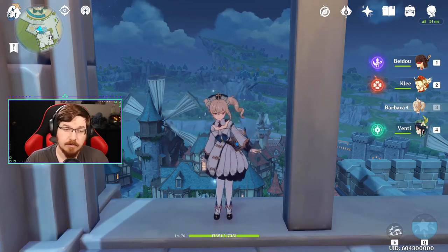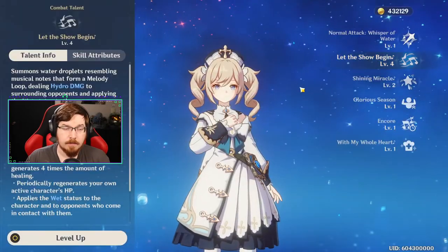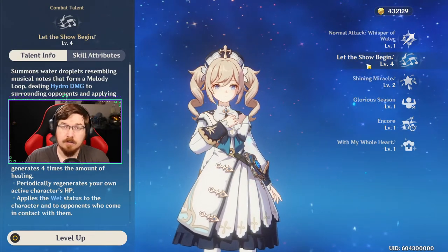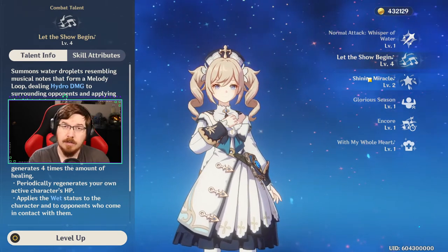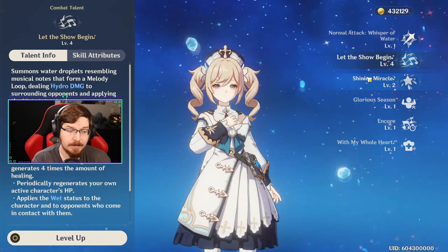Barbara is a Hydro element user and almost all of her stats, other than her normal attack, will scale based off of her HP. Both Barbara's elemental skill and her elemental burst are going to scale drastically based on how much health she has. The more health you can give her, the better all of her heals are going to be for your entire team.